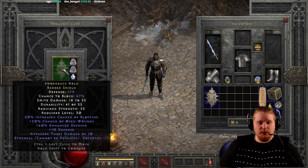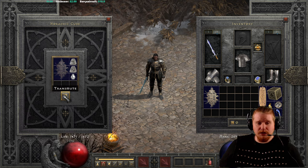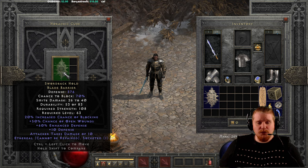The Swordback Hold Barbed Shield ethereal version upgrades from 179 defense, 67% chance to block, 18-35 smite damage, 55 durability, 55 strength, level 30, to 376 defense, 70% chance to block, 26-40 smite damage, 83 durability, 108 strength, and level 63.